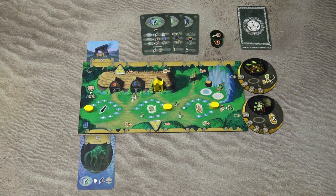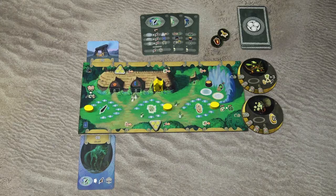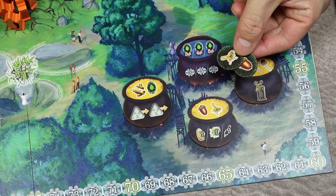One of the actions allows you to brew potions. To do that you have to discard the corresponding ingredients — in this case you can discard three, four, or five different ingredients and gain the corresponding reward. You have to have those ingredients in your supply, and when you spend them you can choose the reward. For each action you can brew one potion.